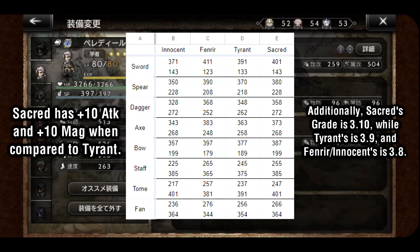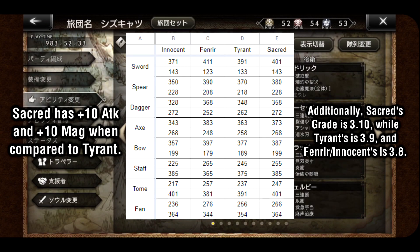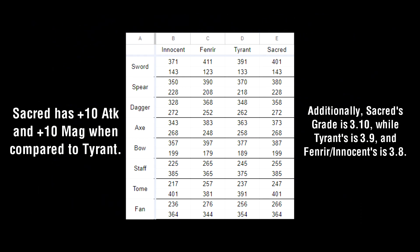Compared to Tyrant 4's grade of 3.9, and Fenrir or Innocent's grade of 3.8, this means that Sacred is significantly stronger than any of those weapons outside of the arena.